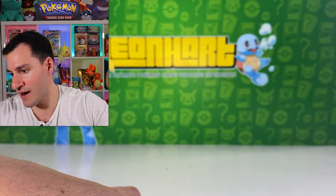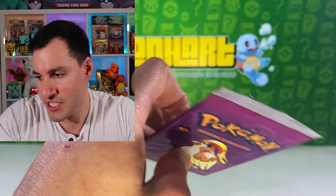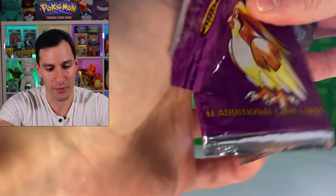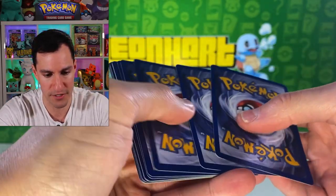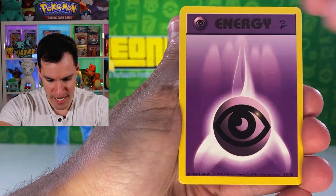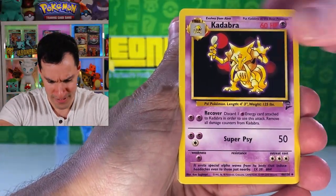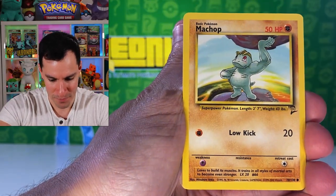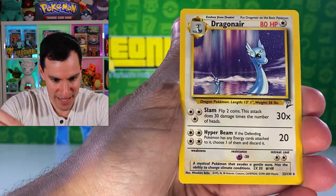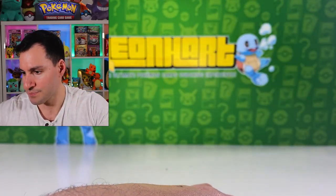Let's get into another Base Set 2. I can see the EX Deoxys and Team Rocket Returns packs which I'm very excited about. Card trick is two-to-tango — hopefully one of the big three. Energy, energy, Butterfree, Dodrio, Kadabra, Metapod, Machop, Squirtle, Meowth, Abra, and a non-holographic Dragonair. That's the rare.